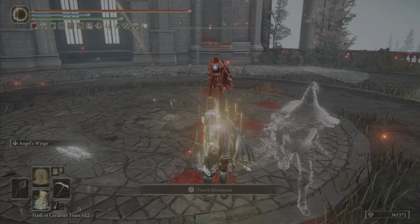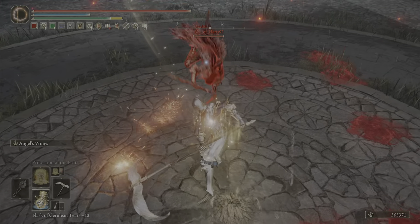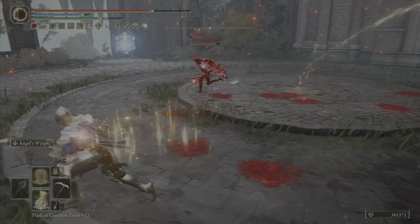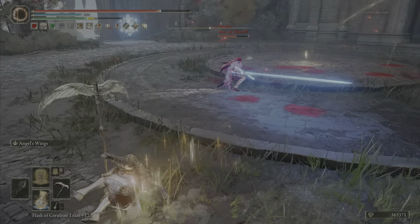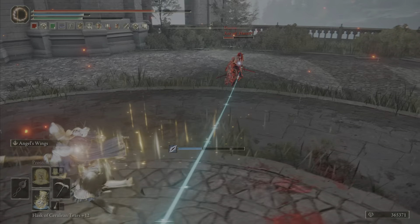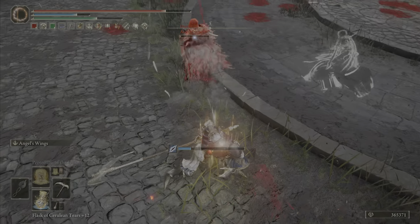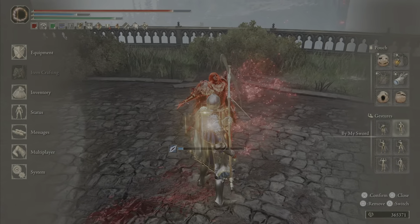Who have we here? Ace of Hearts 97 — high poise build with a Straight Sword in the left hand and Sorcery Staff in the right. Looks like they really just want to trade with that Karian Slicer. I'm worried about what skill is on the left hand weapon. That's Karian Piercer — I'll trade with that. They have switched over to Dual Straight Swords. They're really good at dodging that. Glinstone Pebble to try and finish me. Good fight though, Ace of Hearts.